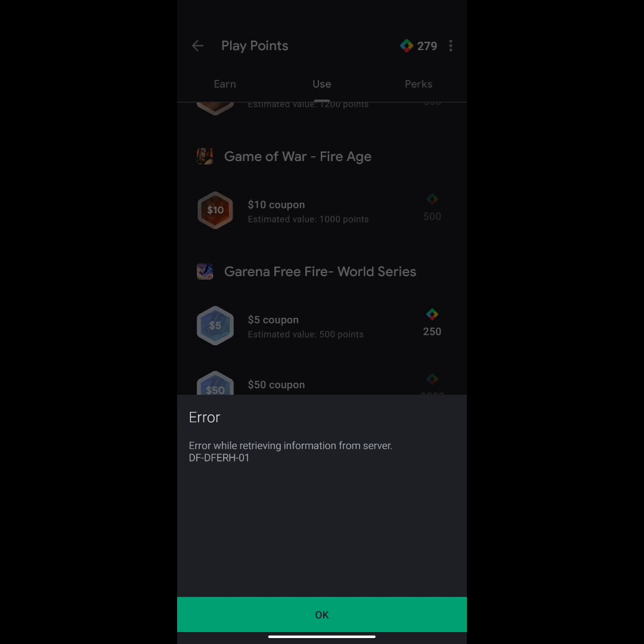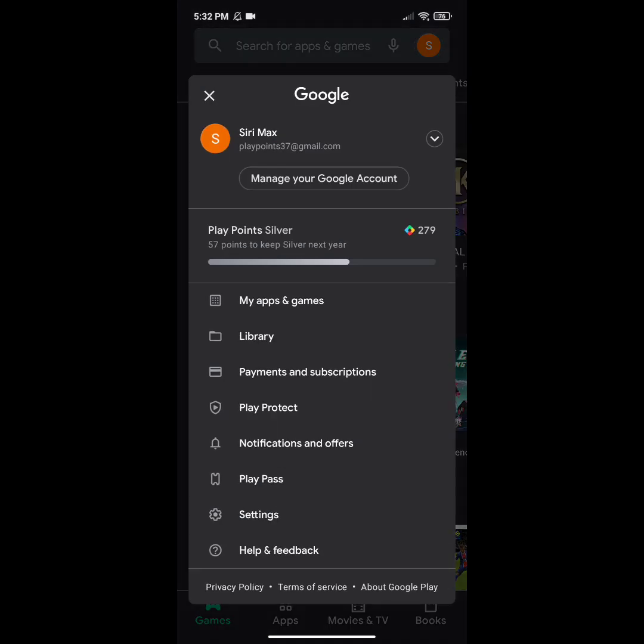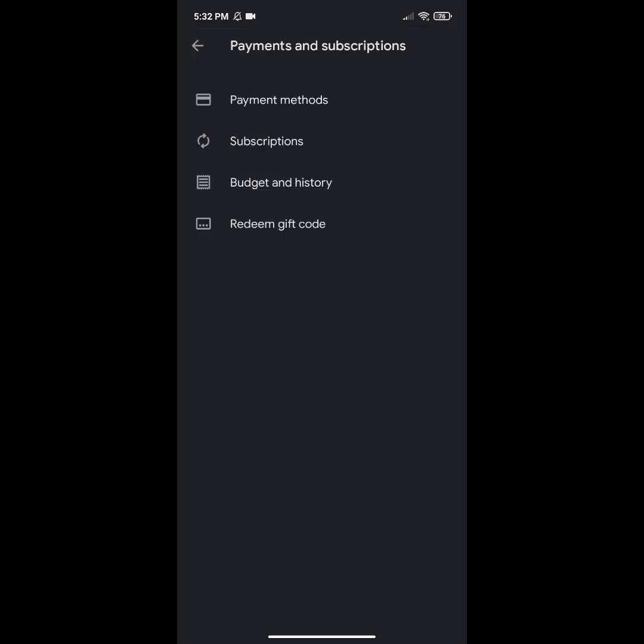When I try to redeem that coupon, it is showing an error like 'determine the server information' or something like that. If you are also facing this kind of problem, today in this video I am going to solve this. To solve it, you need to go back and go to your Payments and Subscriptions option — you will not be able to redeem your points until you solve this.